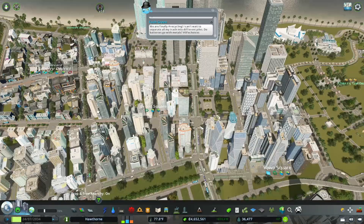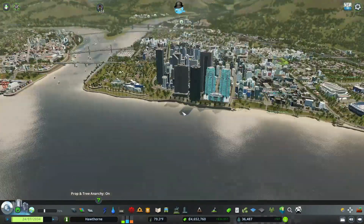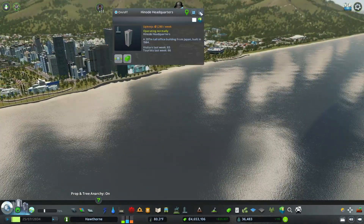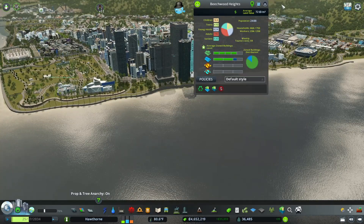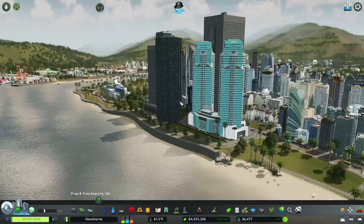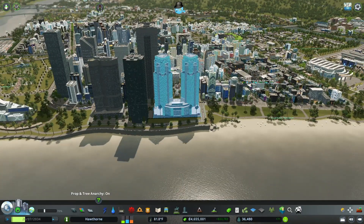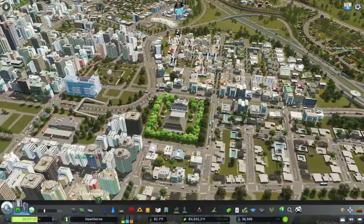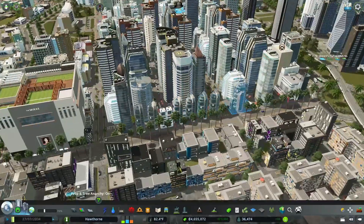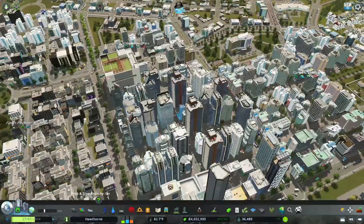Now I want to look at the skyline before we jump into the financial DLC. Overall I'm happy with it, except this building right here - I put it down and it's a little bit too big for what we're going for. Even this one is part of the Korean content creator pack, which is why I decided to put it in the city. There's another couple like this one and a venue somewhere that's also pretty cool looking.